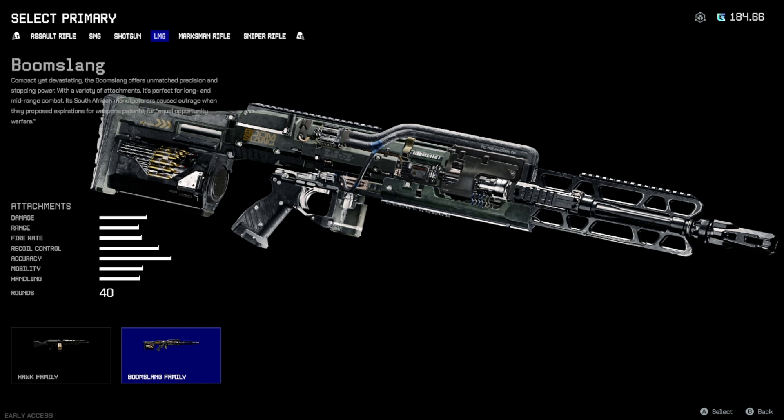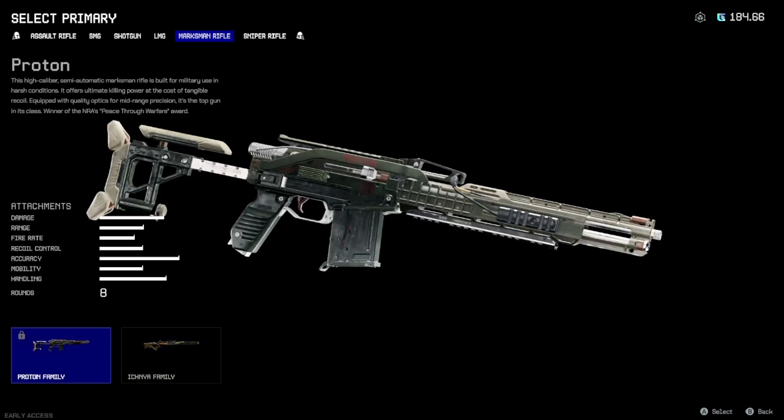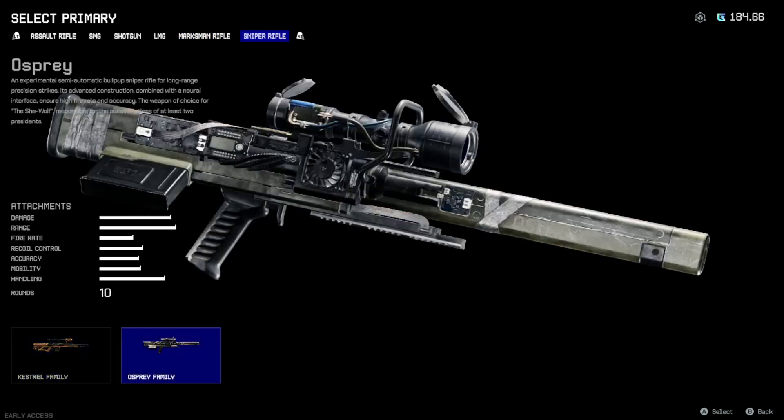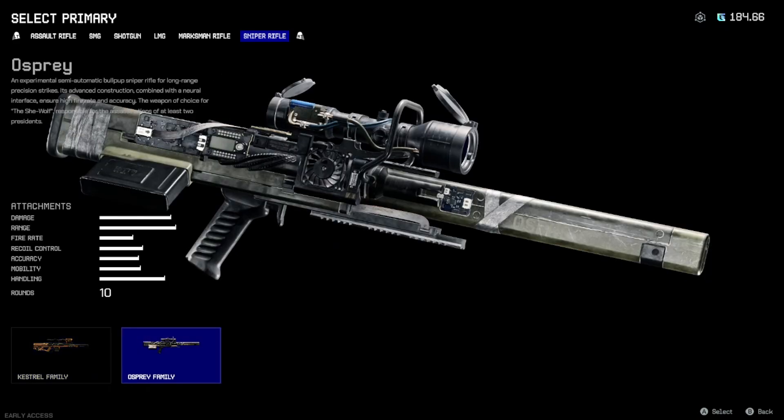The Boom Slang is more for mid-range to long-range — throw a scope on it and you can hit pretty hard with it. The Hawk is pretty good too. For marksman rifles, the Proton's good — I don't have one unfortunately, but I prefer it over the Achina. I'll use the Achina though because it has two extra rounds. For snipers, I prefer the Osprey on the right — it's so much better than the Kestrel. People think the Kestrel is better but it's actually not.